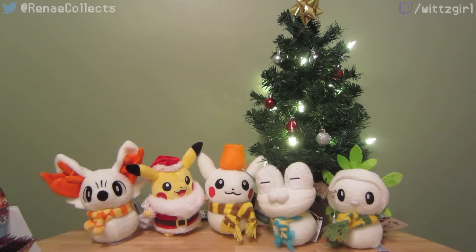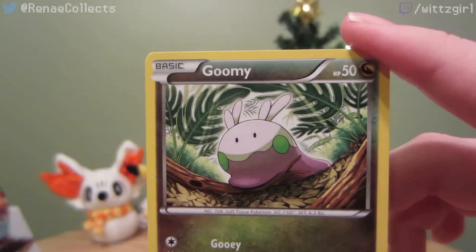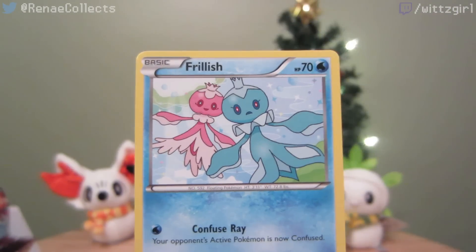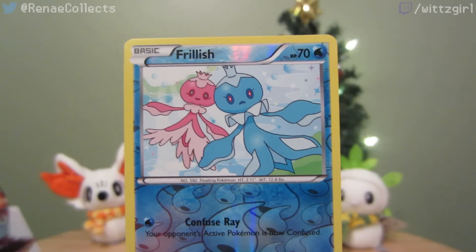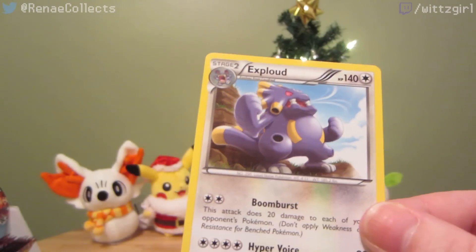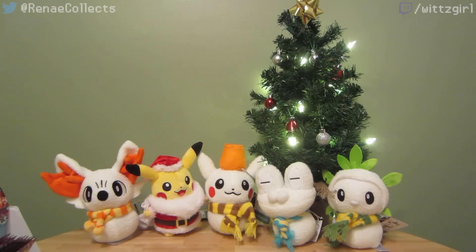Okay here we go: Goomy, Tympole, Gabite, Chansey, Vullaby, Frillish, Fletchinder, AZ, Dimension Valley, reverse Frillish — lots of the jellyfish going on today — and XY-era Haxorus rare. I feel like the holes in his knees or whatever look extraordinarily creepy in that picture. It's just bizarre. I don't know, it just looks weird to have these holes all over his body. I never thought about it before and now I'm really bothered by it.